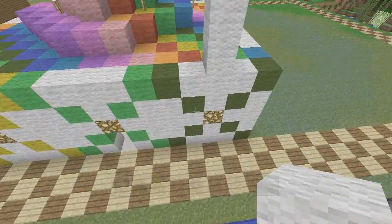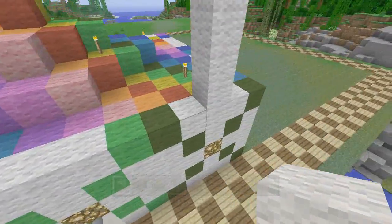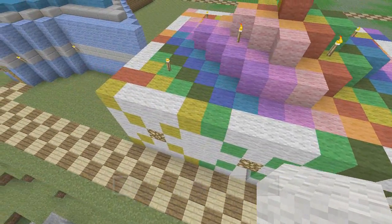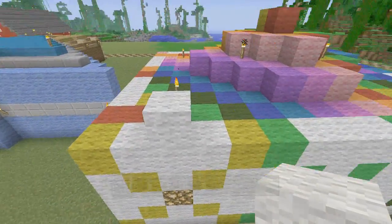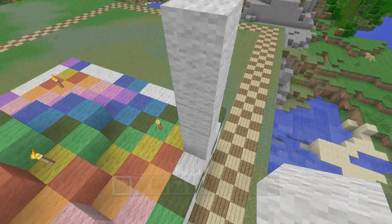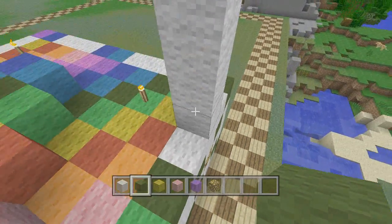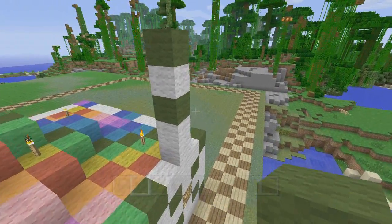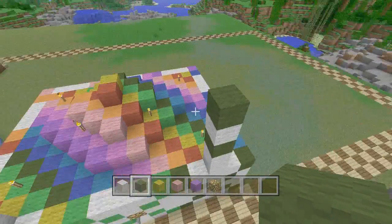It seems like the top of one is even with the bottom of the next — that's what I saw in all the videos. Until we find out something better, that's what we're going to do. Starting with the green one, they all go in the middle right where that glowstone is, right in the middle of the squares on the end. They use the colors for that area — this is going to be yellow, that one's going to be green.